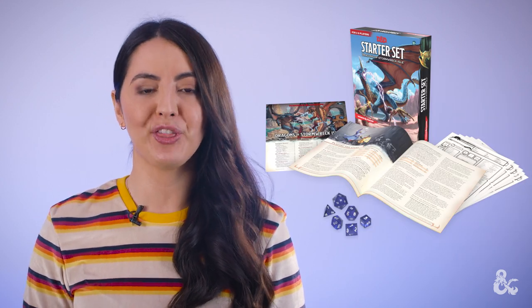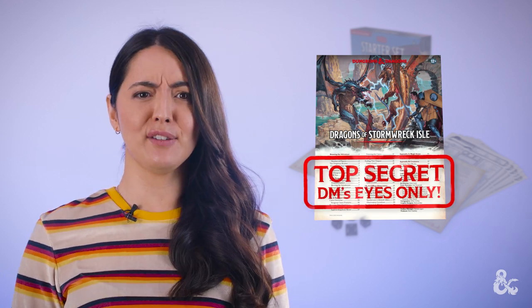Ready to begin? Crack open the D&D starter set and get familiar with the contents. You'll find The Rulebook, which contains all the rules you need to start playing. The Dragons of Stormwreck Isle Adventure Book — this one is for the Dungeon Master's eyes only, as it details the events of your first fantastic journey. Five ready-to-play characters, including a stealthy rogue, a clever wizard, a hardy cleric, a nimble fighter, and a noble paladin. And a set of polyhedral game dice — be kind to these guys, as the fate of your character might depend on how they roll.